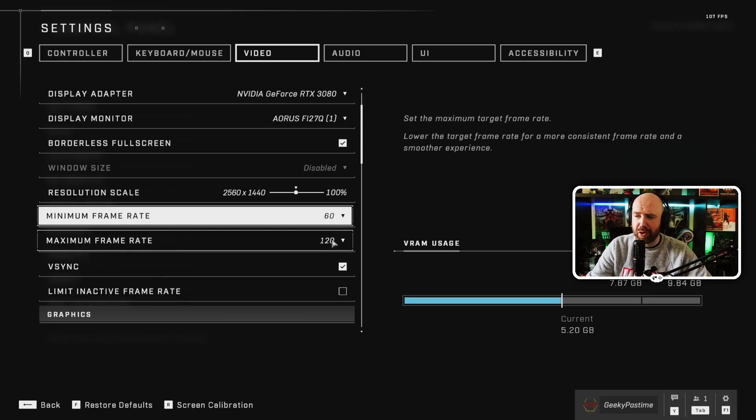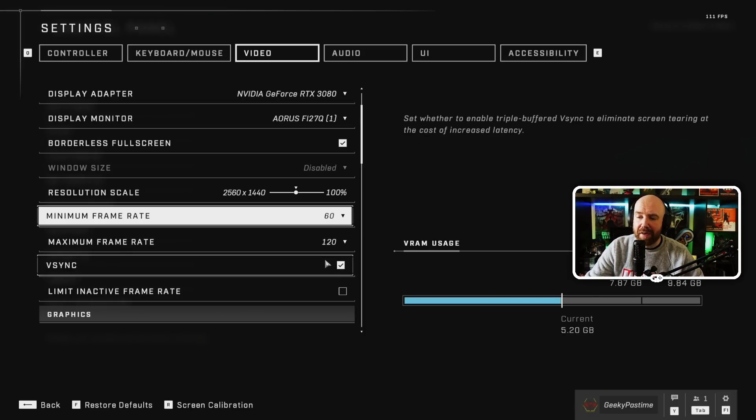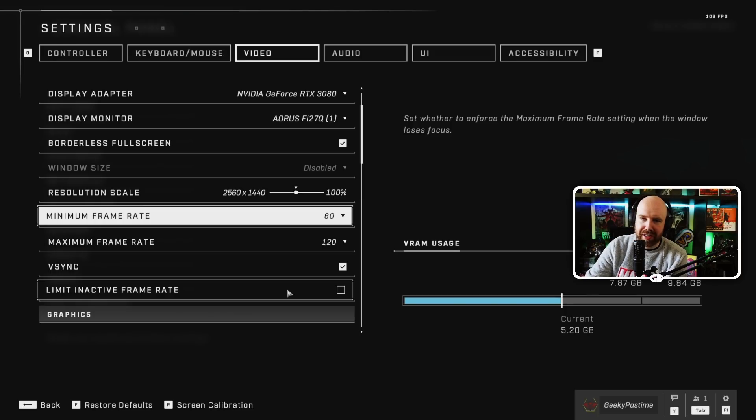Make sure your maximum frame rate is set to whatever your monitor refreshes at, and your minimum frame rate is set to 60 - that's the thing that made my game run so much smoother. V-sync is an interesting one: if you have it on it's going to add a tiny bit of input lag. If I turn it off I get quite bad screen tearing, to the point where people watching my stream notice it. So I would leave V-sync on personally - it's more about whether you want screen tearing or a little bit of input lag. Limit inactive frame rate is useful if you alt-tab out a lot - it stops the game using too many resources when it's running in the background.